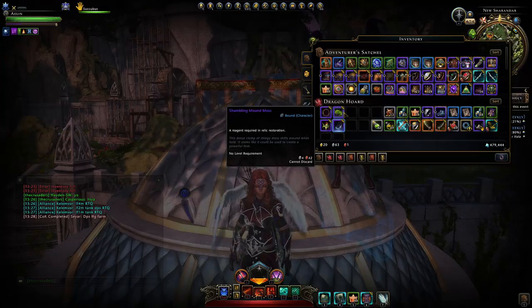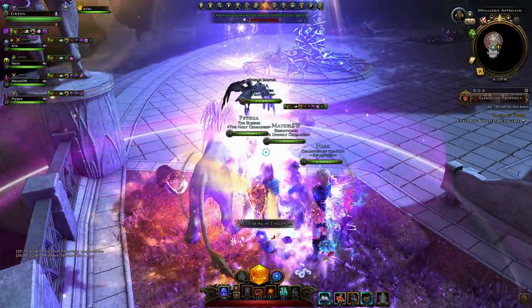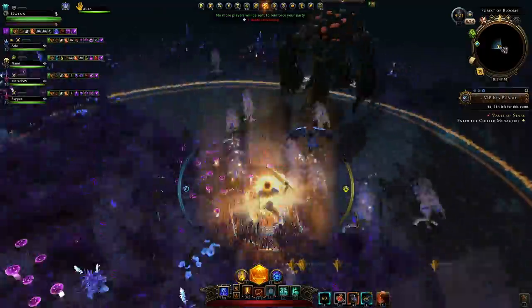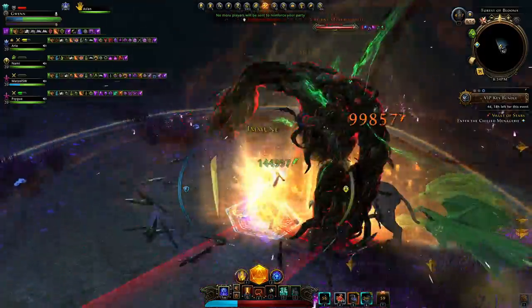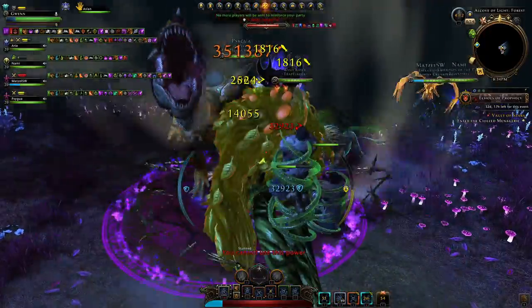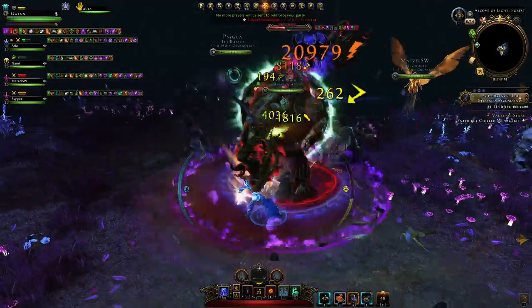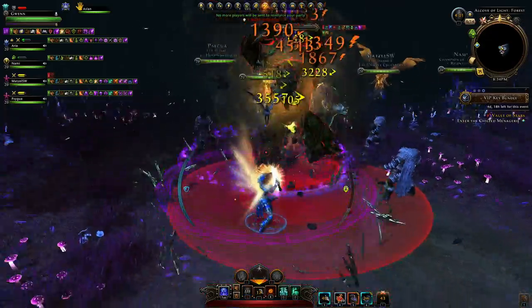Next up you'll have the Shambling Mound Moss. Here you'll enter a portal which is in the same area where you wait to go to the second boss. You'll enter that portal and again you'll have tons of these mini quicklings which you're gonna have to kill. There's a big swarm of them — if you don't kill them quick enough they'll overswarm all of you and kill everybody. The mini boss here is a big shambling mound which you'll kill and hopefully get the Shambling Mound Moss to drop.